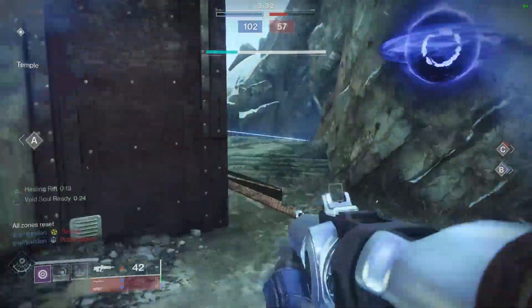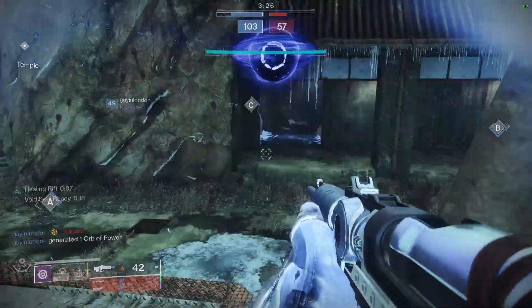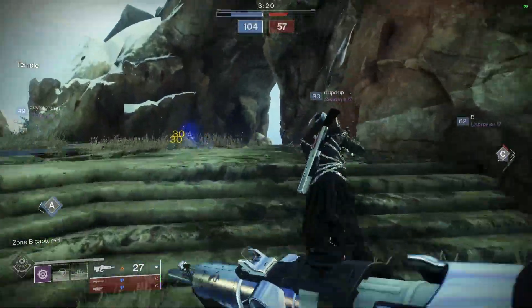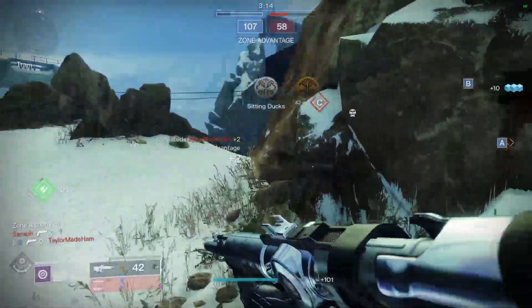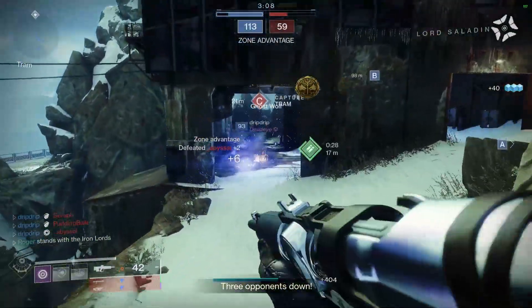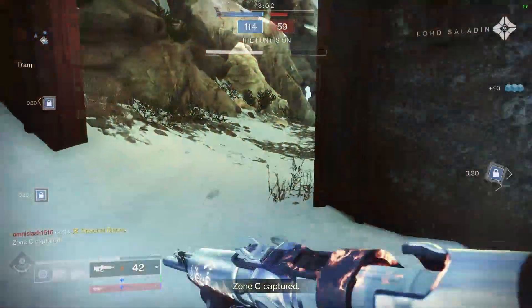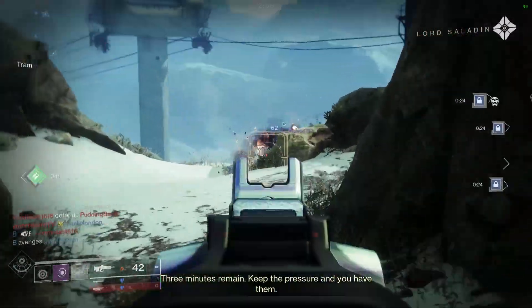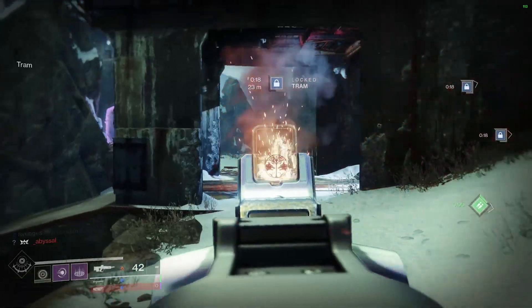If you noticed my gun — you could rewind if you missed it — when you're in the hunt and you have an Iron Banner weapon, it gets flames on it. I don't know if it actually does any more damage or anything, but it looks cool. Clarence is gonna chase him down. I'm actually out of shotgun bullets but I want my kill. Got a double kill with the teammates. Look, it's on fire — I'll hold still so you can see it. That happens when you activate the hunt with an Iron Banner weapon on.